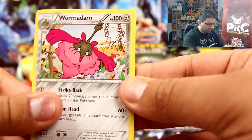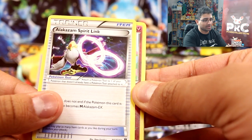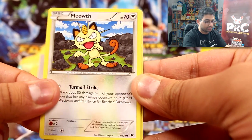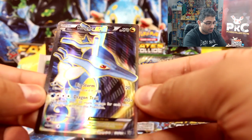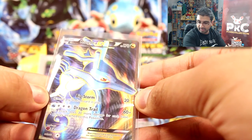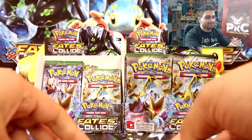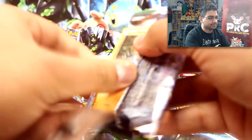We have a Wormadam, fossil excavation kit — Alakazam spirit link, Cottonee, Burmy, Larvitar, Meowth, a Fennekin, and an energy reset. And wow — a full art Kingdra EX! That's like two full arts in a row, two EXes in a row, just like in the first part. Go watch it if you haven't already. I really like these, so cool!